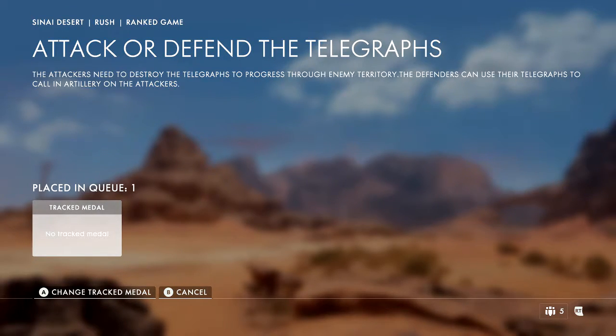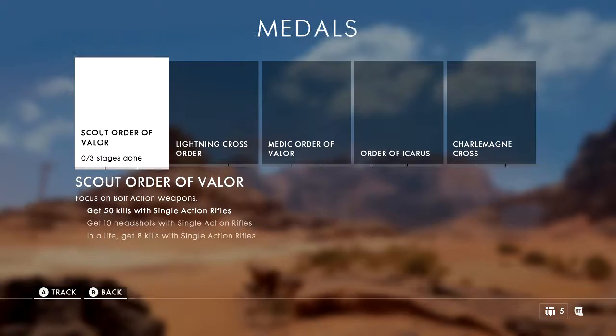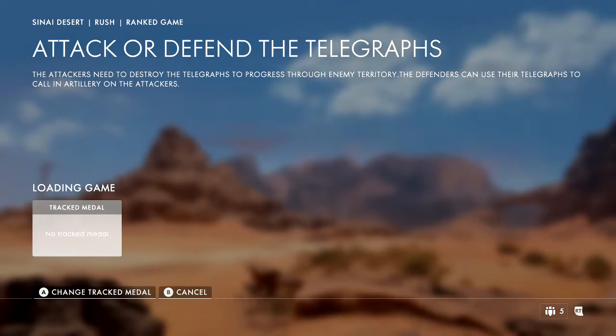Welcome to the Battlefield 1 beta. We'll be playing on the desert map, loading into Rush. There's only two game modes — conquest and rush — and I'm a rush guy. So we're gonna be playing rush. This is my very first game in Battlefield One.